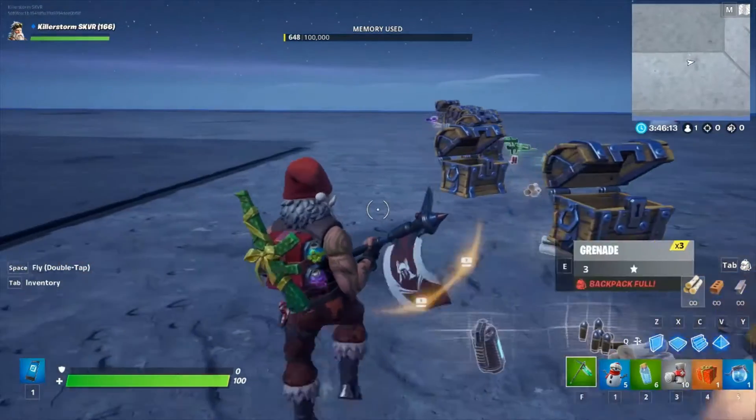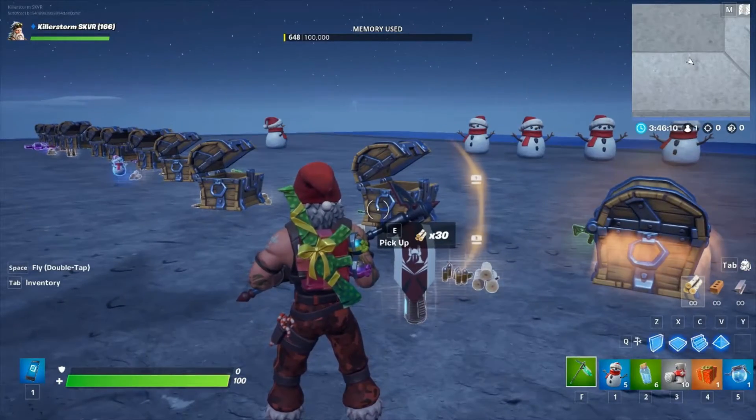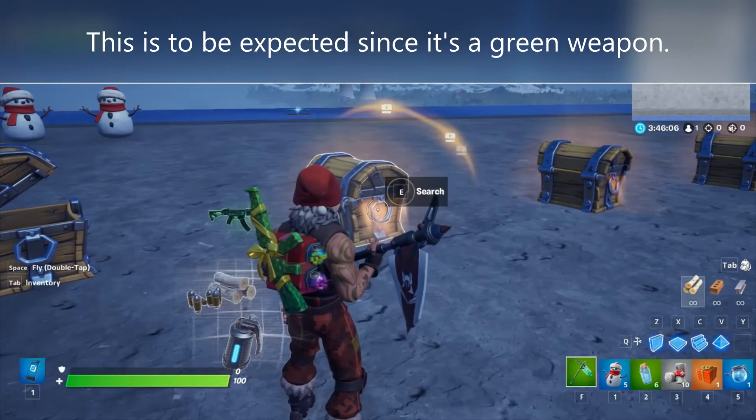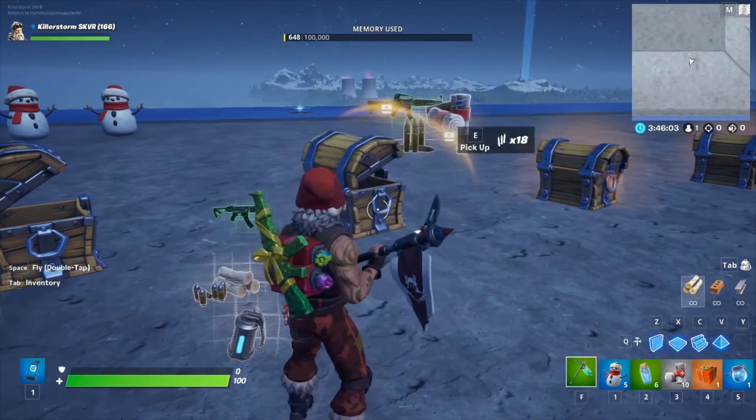Also as a side note, the only time I've seen the item drop is only from regular chests. I've tried gold ones and blue ones on the rare occasions, and I have not seen them drop from anything else.